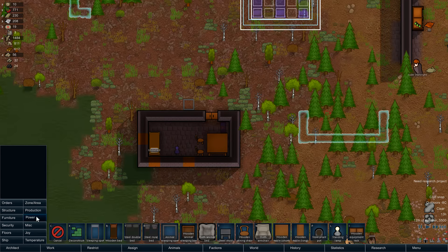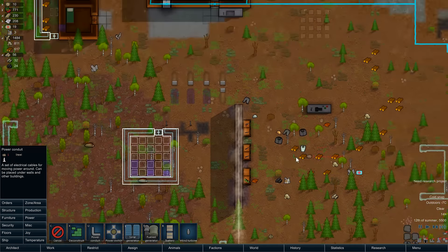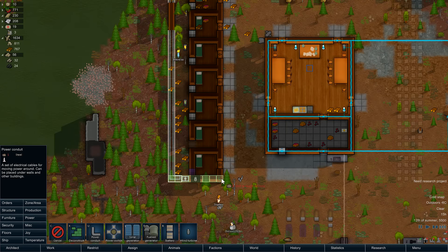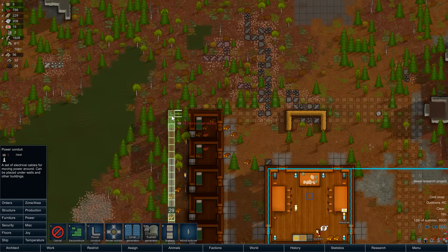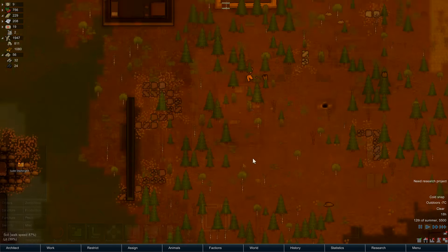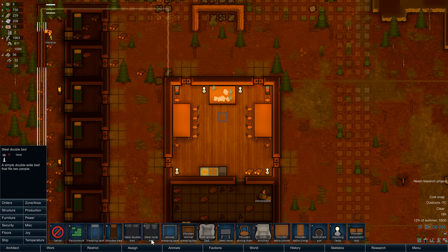Give you guys a lamp down there, and feed a conduit across. Hide it the best I can. Alright, got the research bench done. Research — oh, I need a seat for it as well. Can't forget that. Get that comfort going.